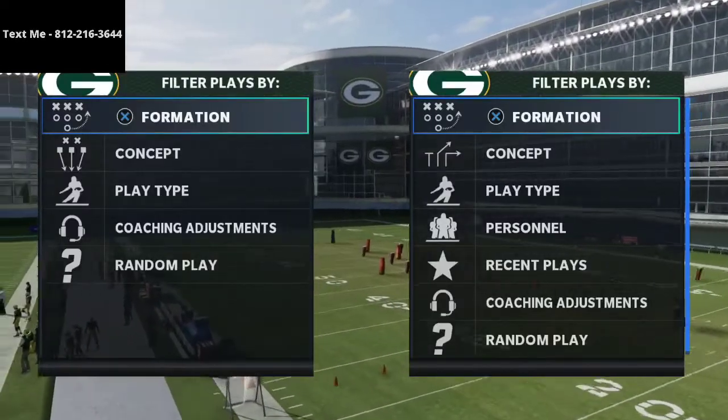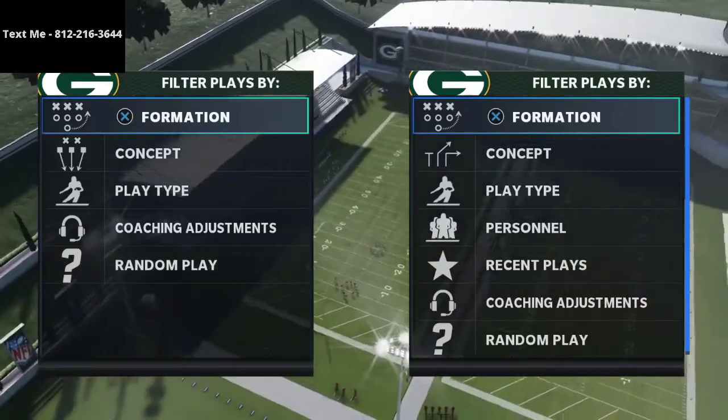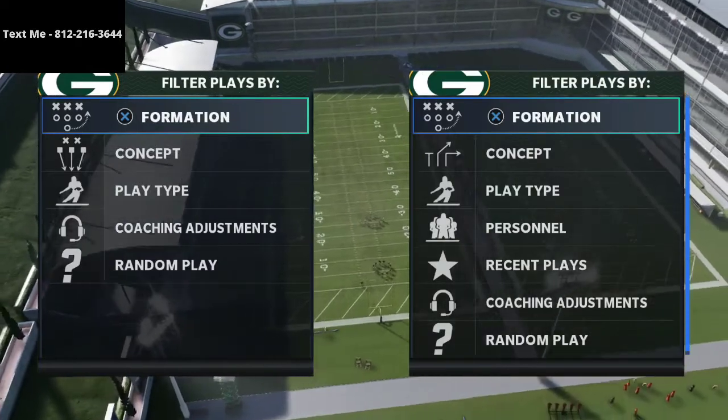In this video, I'm going to be sharing with you how to get double edge pressure, essentially turning the 3-3-5 wide defense into a very similar defense to that of the 2-4-5 double A gap.